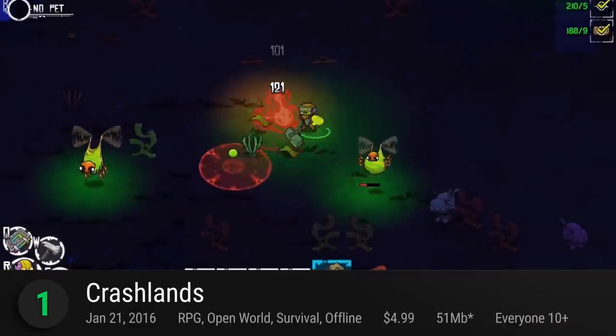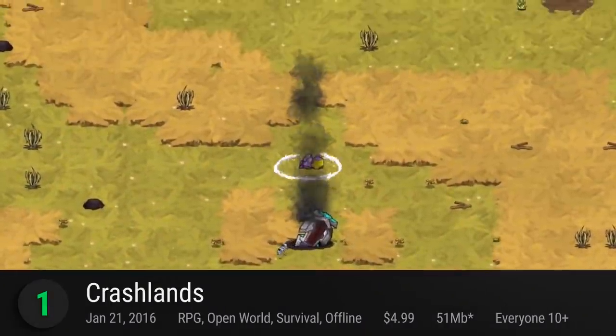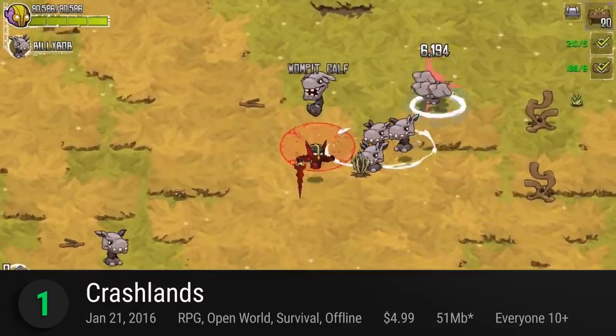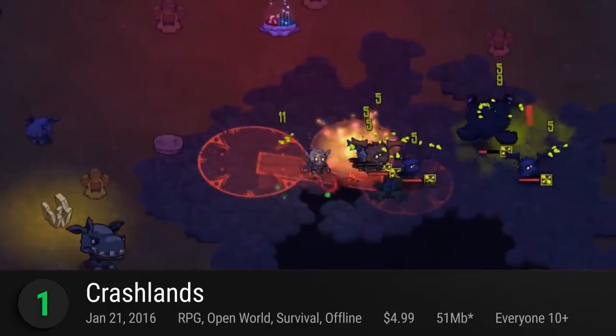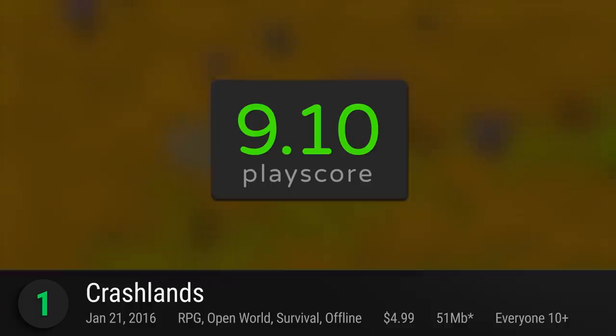Before we reveal the number one, don't forget to tell us about your favorite Android RPG. You can also find the complete list of the 185 Android RPGs on our website, whatoplay.com — link in the top right corner and in the description box below. And the best RPG on Android is Crashlands. Oh, come on — again? After literally crash-landing onto a mysterious and hostile planet, craft, build, explore, and fight your way to survival. Craft powerful items to dominate the planet in the craziest way possible, build sustainable homes to survive the harsh environment, explore procedurally generated dungeons, and be a living legend. It receives a playscore of 9.10.